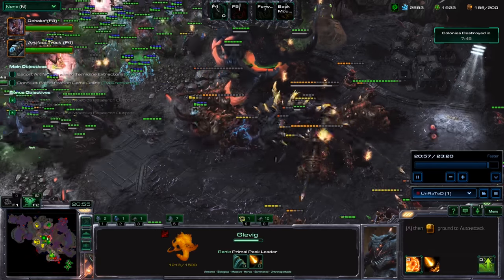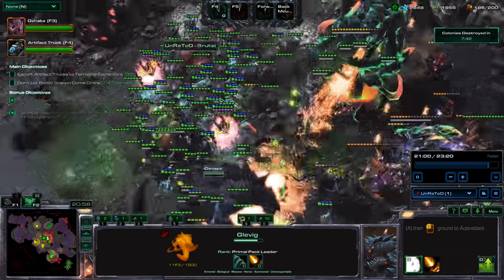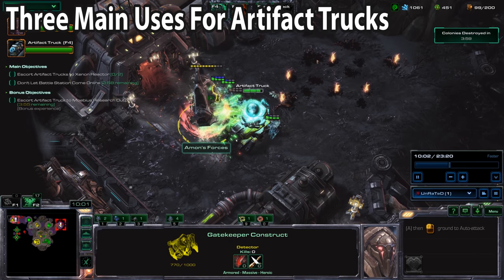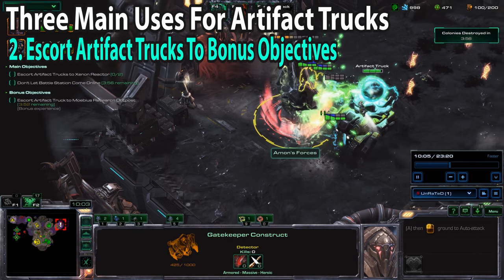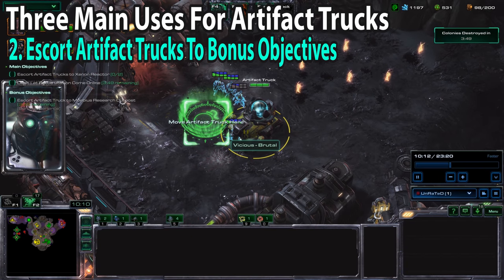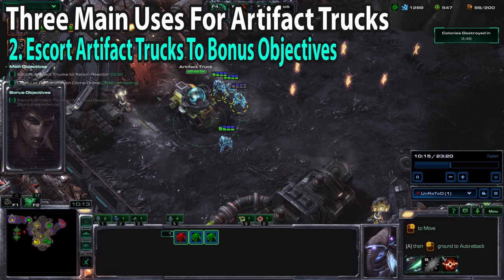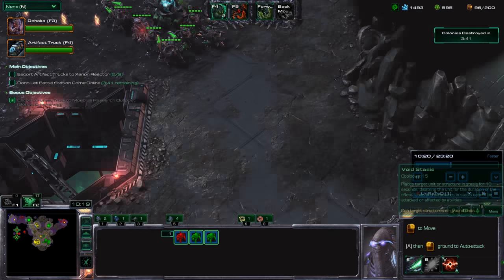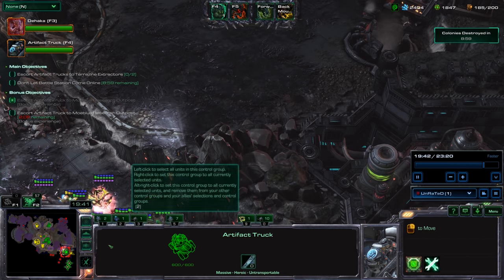One more thing: depending on your arrangement, that's going to determine where your bonus objectives are going to spawn. For your bonus objectives, you're going to transport the Artifact Trucks to Mobius Research Outpost. No matter what arrangement you are playing, you're always transporting these Artifact Trucks to Mobius Research Outpost at every single bonus objective location.